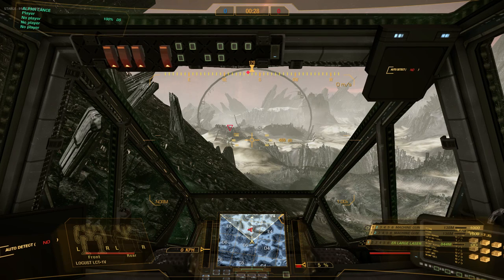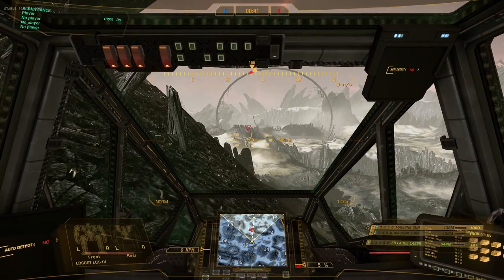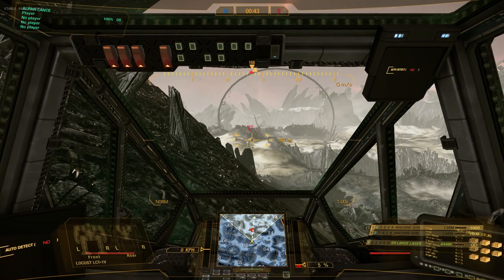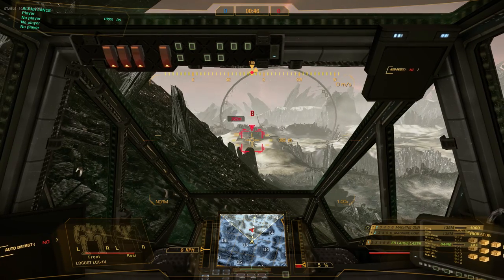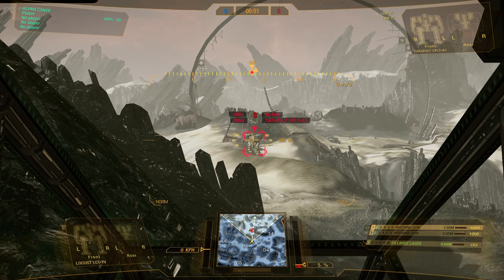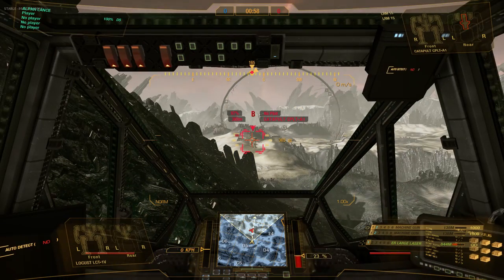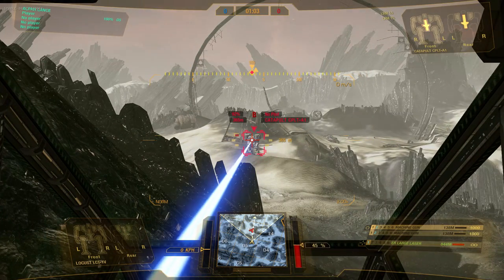Alright guys, here we are again with the Locust 1V. I've got an ER large — you can see the effective range is 844 meters — that is with the level 5 range and level 5 cooldown, as well as the range mod for machine guns, and of course the stock quirks, what it comes with. So let's go ahead and look at this, and again this is with elite skills and the modules applied. I'm gonna go ahead and aim at this and pull the trigger. I'm just gonna hold this down for you guys, you can see how quick this fires. You can see the heat generated — this is with double heat sinks and elite skills.